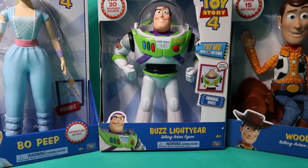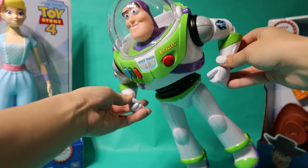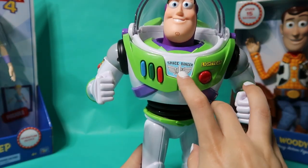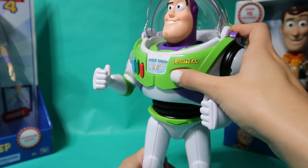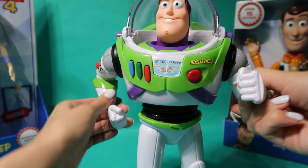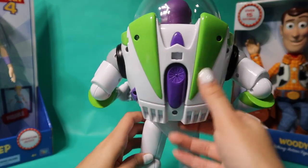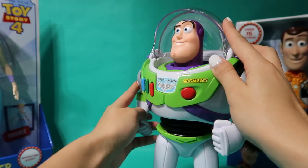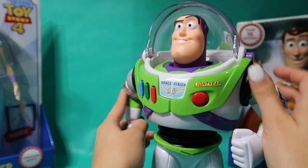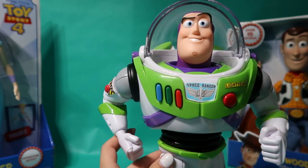Let's do Buzz Lightyear of Star Command — this is Buzz and he can fly into the stars! Buzz is able to do different things: he has a Space Ranger sticker in the middle, a red button that activates the suit's flight system, and a sticker on the side of his arm. You can move his arms but not his legs. On his back he has wings, though they don't extend. He also has a retractable helmet you can close and open, and on the other arm a red laser button plus three buttons — blue, green, and red — that activate his famous phrases.